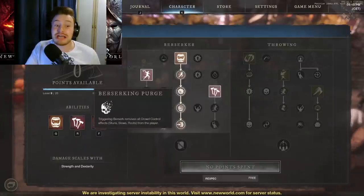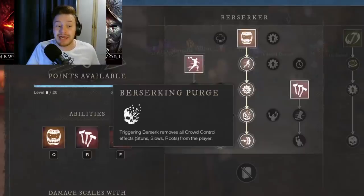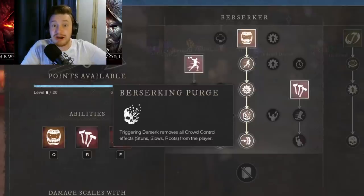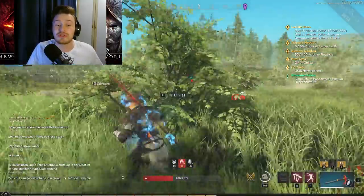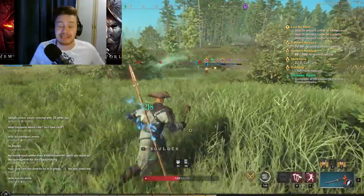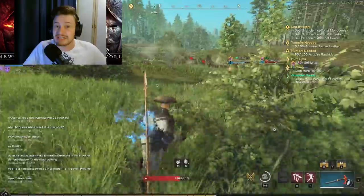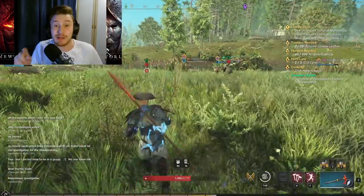The third passive is called Berserking Purge: triggering Berserk removes all crowd control effects — stuns, slows, roots — from the player. So if you pop Berserk while stunned or rooted, you get the speed boost from On the Hunt, the heal from Berserking Refresh, and you shed all CC. It's stacking up to be a pretty good ability already, but there's still more.